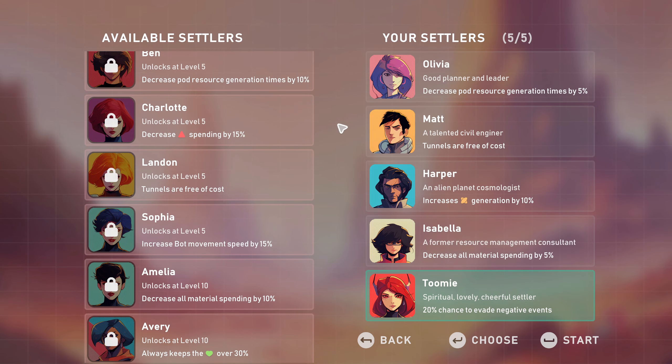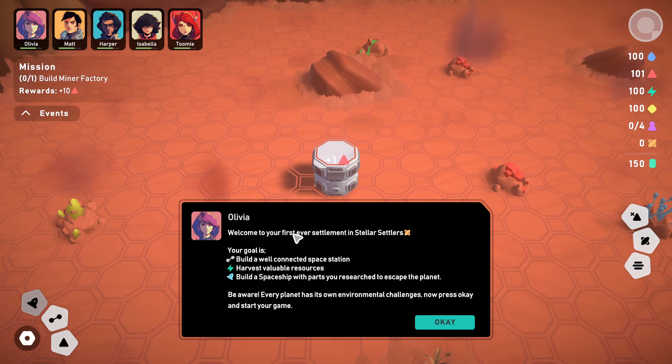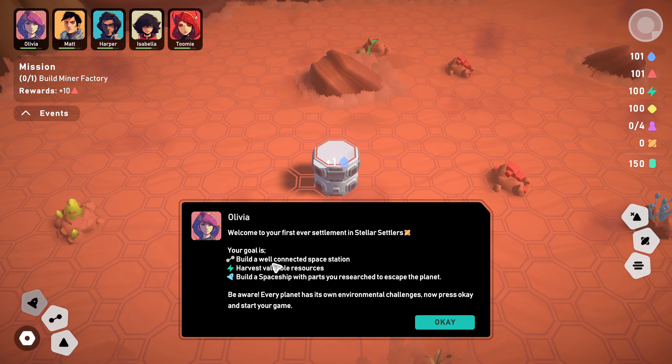Hello everyone and welcome to Stellar Settlers. I received this key and I know nothing about it - I haven't even clicked in, so we're going to discover it together. As you can see it's early access, it is out, the link to the game is down in the description. We're going to go new game - it looks like we got to collect some artifacts on the first planet. When we level up we unlock the next lot of planets, and obviously it's early access - I believe there's sandbox modes and stuff coming as it says here.